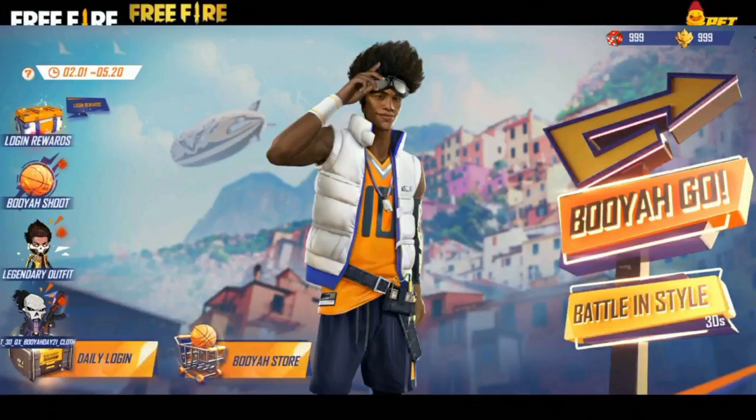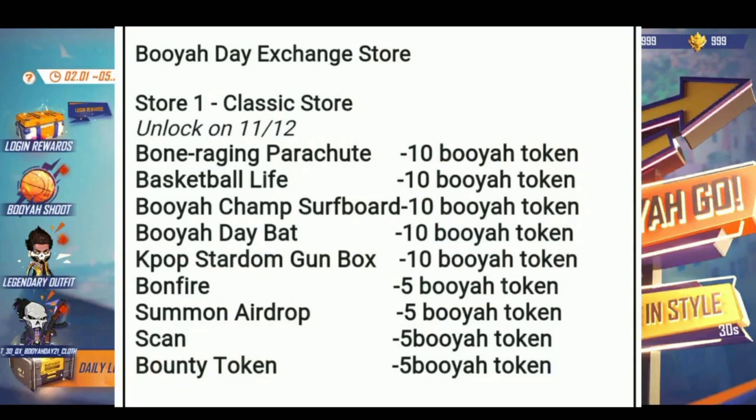We will see the Boya store and the options. We will see the parachute, bat, and the exchange token. We will see the event later. We will see the parachute and bat in the event.